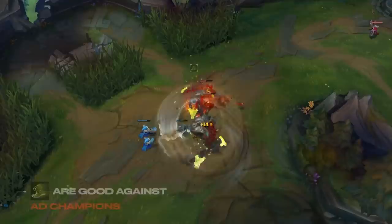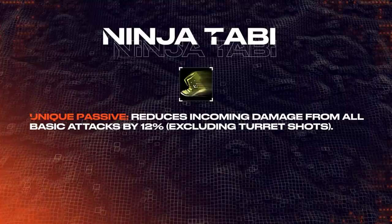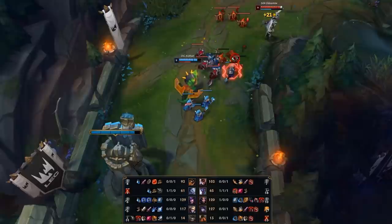Let's start with the basics of footwear. A common trap that people fall into is that tabi are good against AD champions and mercury treads are good against AP champions. While this is often true, a lot of the value in these boots comes from their additional passives. For ninja tabi, the passive that reduces damage from basic attacks makes it a really strong item against champions that naturally rely on auto attacking or champions with basic attack modifiers. This makes it a great rush in certain AD matchups, as showcased by Alfari.